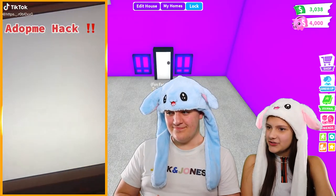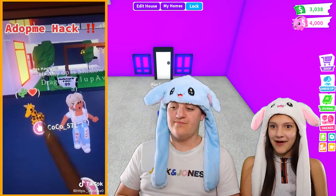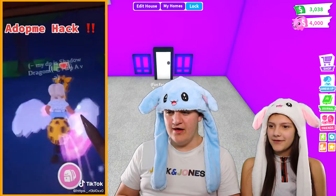Okay, let's look at Hack 1. So they're joining Adopt Me and they're a parent, so they got a giraffe. And they are clicking fly on it, so you get a fly pet.